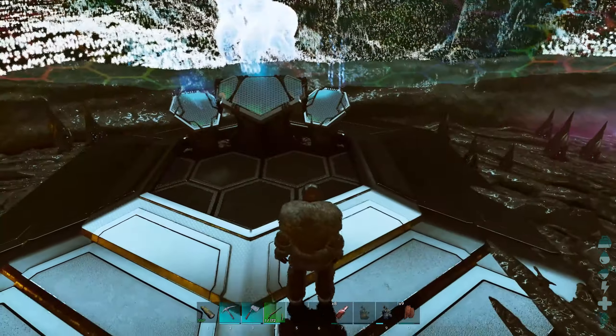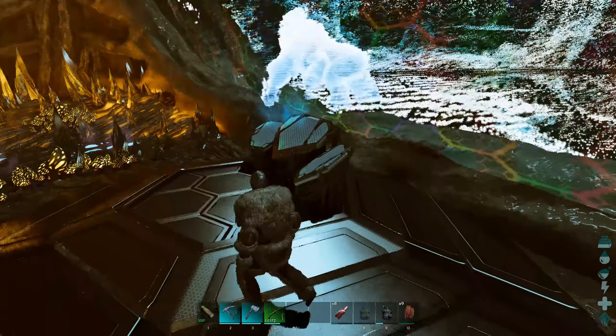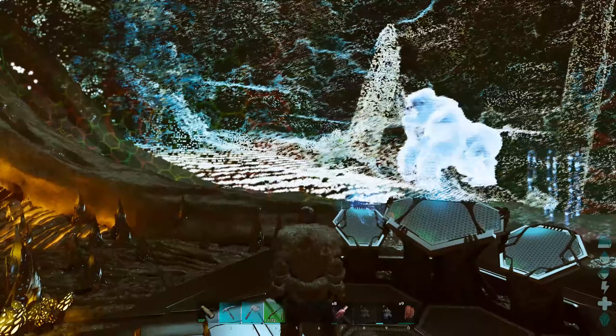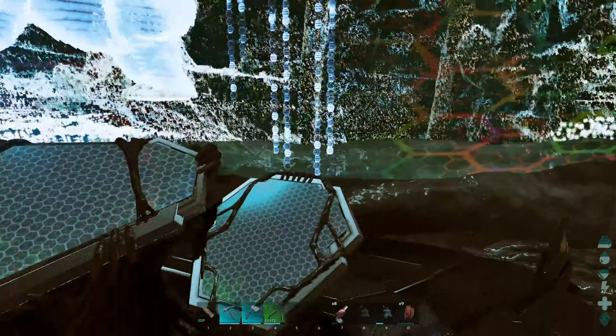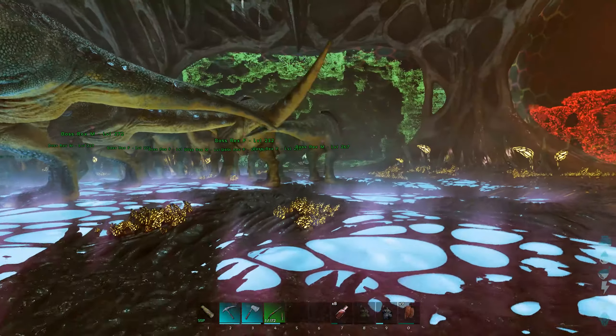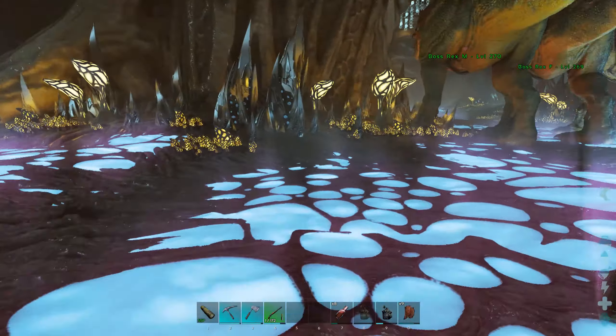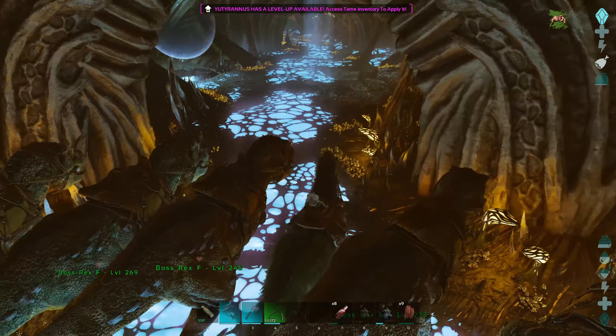I do believe there should be a node somewhere right over here - or is that somewhere else? I'm not entirely sure. But there we go - is this like a terminal to activate the boss, to spawn it in or something? Interesting. Alright, so once again I have to set up a train so that we can get to the final boss.